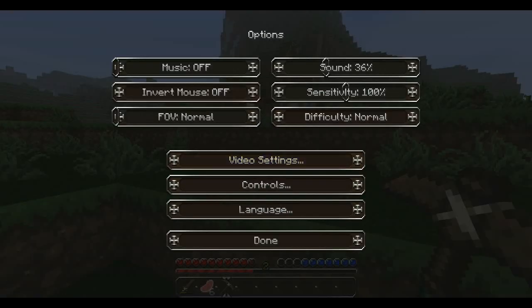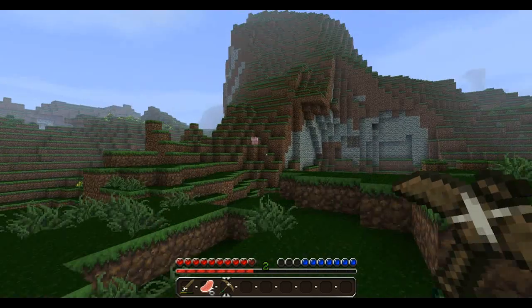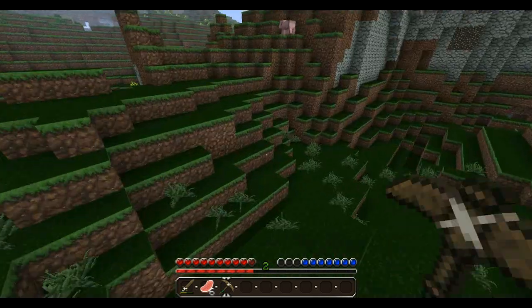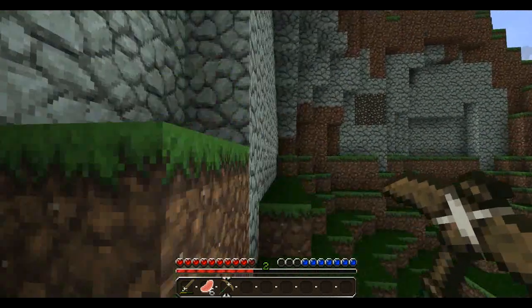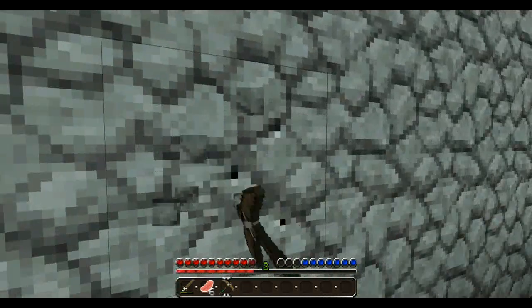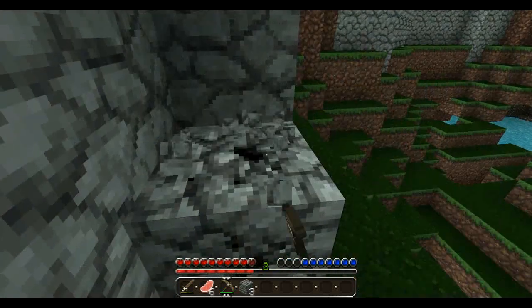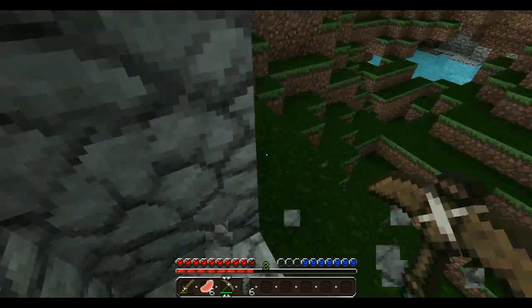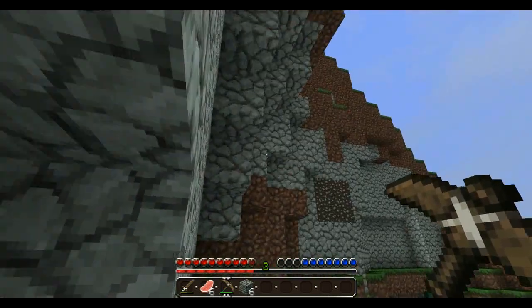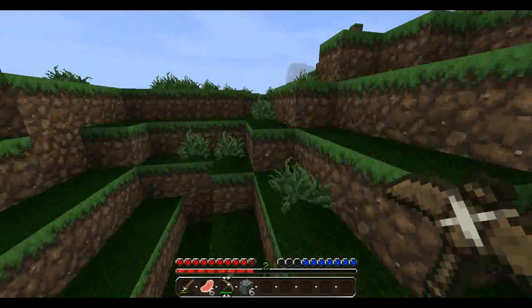I'm actually going to turn my Minecraft volume up because you probably can't hear it very well. That's slightly better. I'm just going to go and mine some cobble now, just so I can make a stone pickaxe. I'm going to make two stone pickaxes, so I want six cobble. And then we look for coal. I actually don't know what coal looks like in this texture pack, so this is going to be eventful.